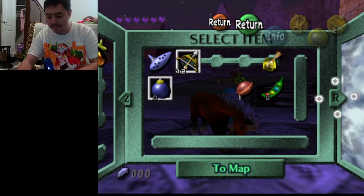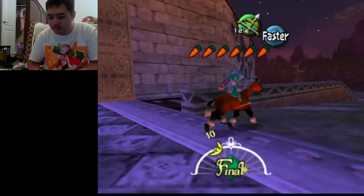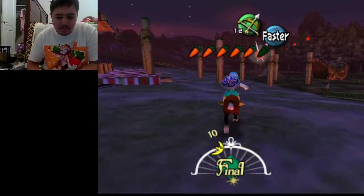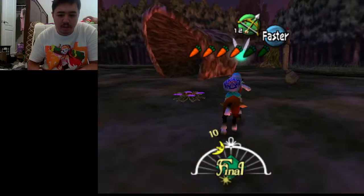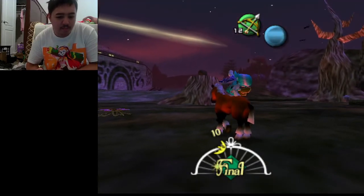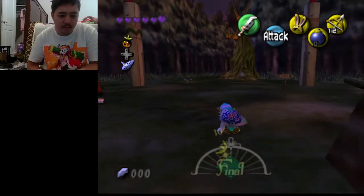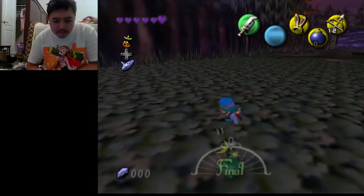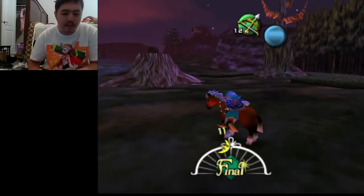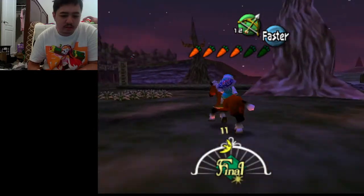We actually have a horse now. Hey guys, welcome back to more Majora's Mask randomizer. Last time we got Epona, and in this episode we are going to continue on with the adventure. I might have to restart the day because it's getting pretty close to that time. We're actually going to go to the ocean area because there's a few things for us to do over there, and now that we got Epona we can head on over there.